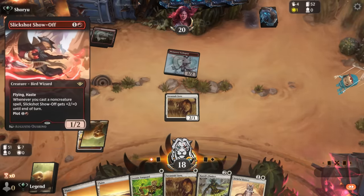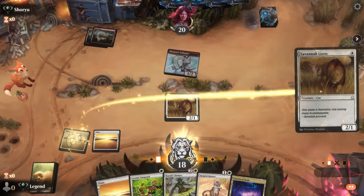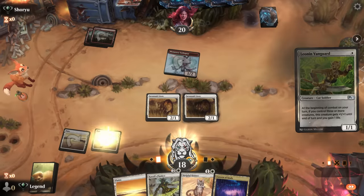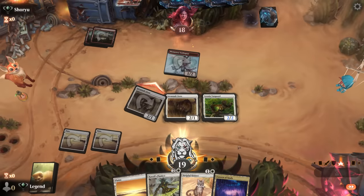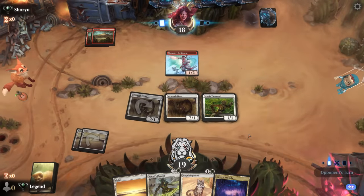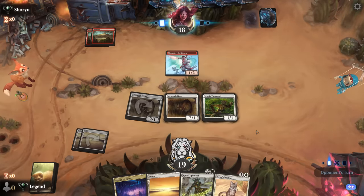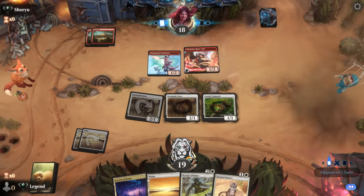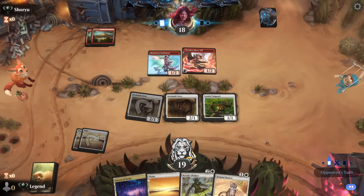Opponent is plotting a Slick Shot, so that's always scary. We'll just empty out our one-drops — still attacking for two damage so nothing of value was lost. Gaining one life per turn is quite useful against the red deck, and Flanker can gain two more. This is a matchup where drawing Regal Caracal could be a lifesaver, and Get Lost to answer Slick Shots might also be important.